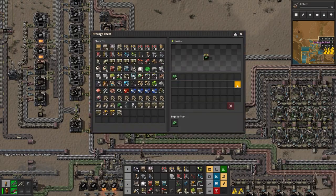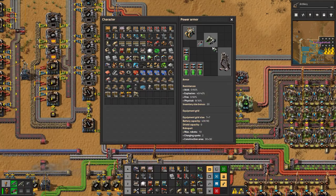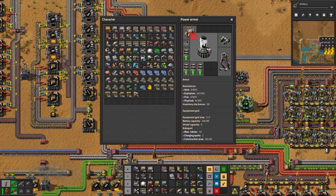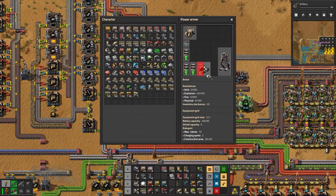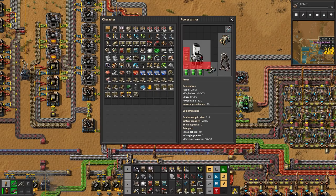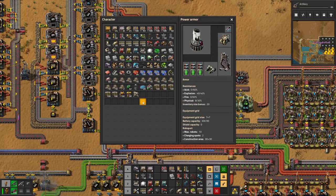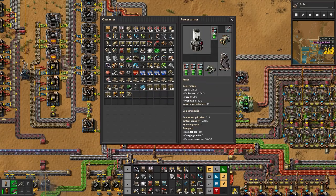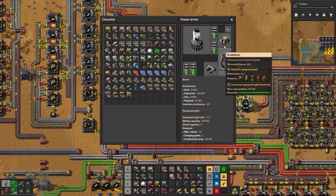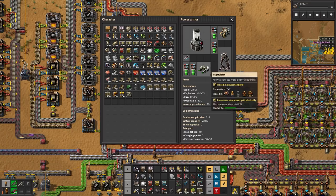Let's have a look - I presume I take out all those batteries and put in this fusion module. Holy crap, he is huge! We'll put him over here, up there, right there in the corner - you here, you there.